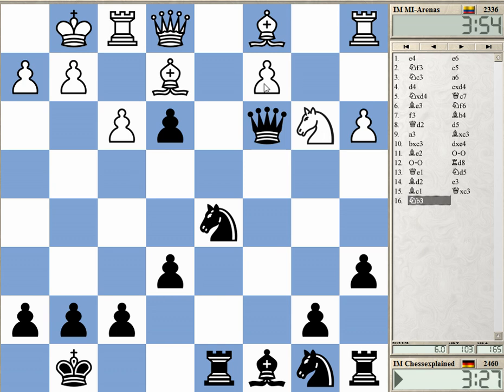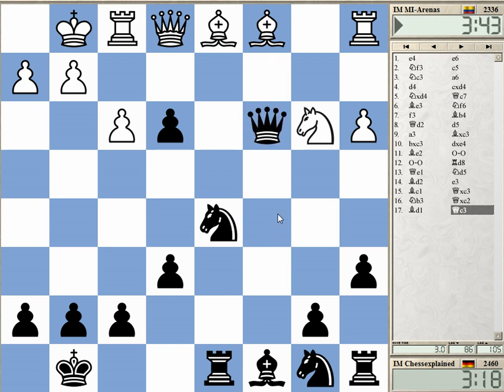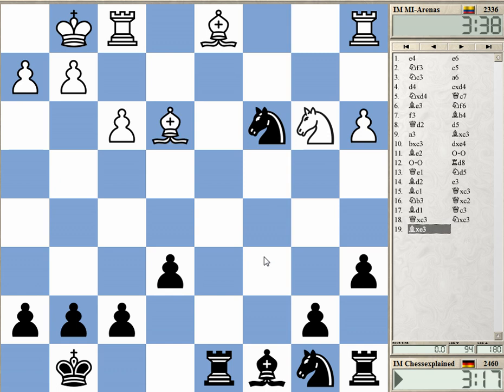I just take on c2 — just grab that before he is able to play pawn to c4 at a later stage and get rid of my knight. I'm just grabbing all the pawns.